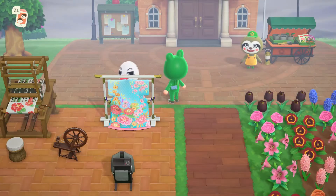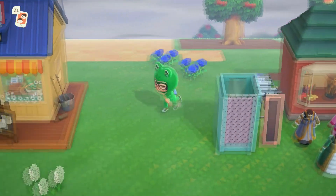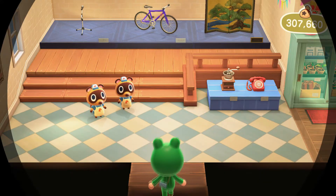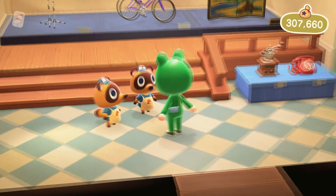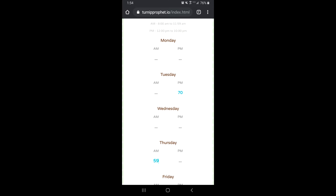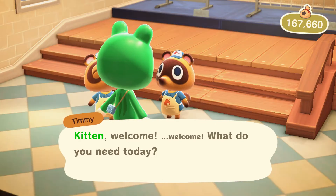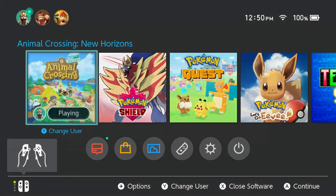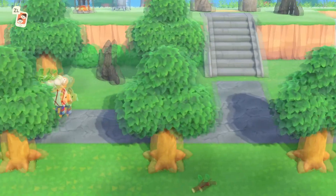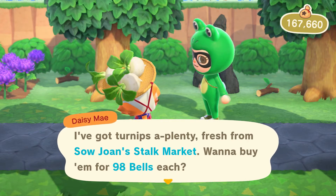Alright Thursday. I'm so sorry Piper, I took your girlfriend away. Robin is so cute too, I'm sad - but I wasn't about to go through that again. We're not here to do the campsite method, we are here for turnips. 1059 - okay, so it's Thursday AM. With that we have a 78.8% decreasing, 18.9% large spike. Our last chance is Friday PM.